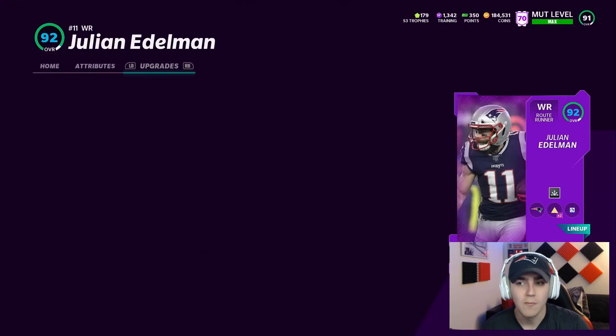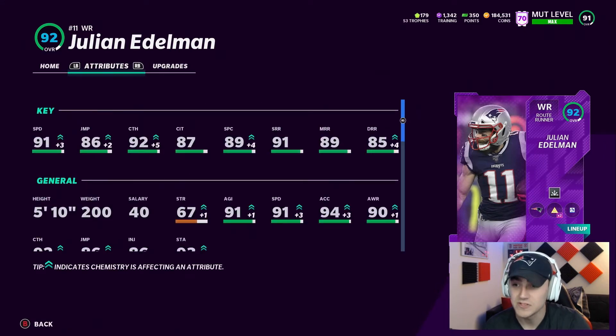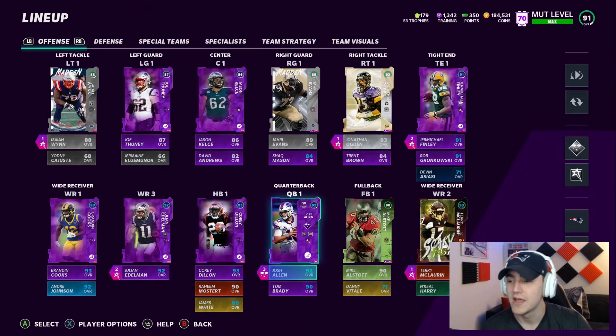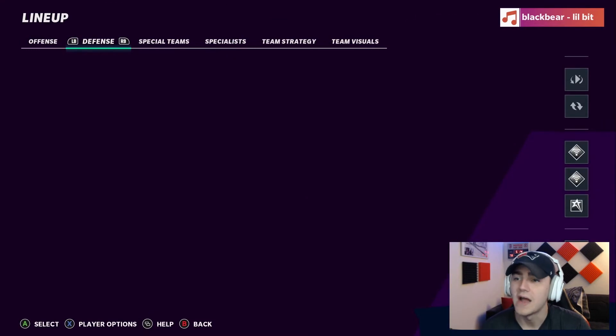The other guy is Julian Edelman. I thought I would need more receiver upgrades, but Julian Edelman is out of his mind — 91 speed, 92 catching, 90-91 short route, 89 mid, and 85 deep. With the 91 speed and Route Technician he plays super super good, so really happy with that. The offense is looking good. The next upgrade on offense is Josh Allen's Team of the Week card — I'll be doing the get-a-player method this week trying to get enough money to power up Josh Allen and get that Team of the Week set done.